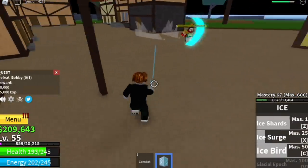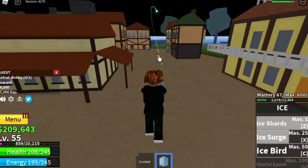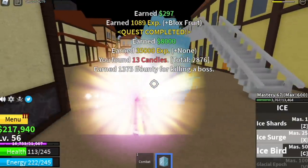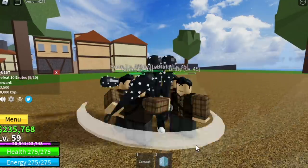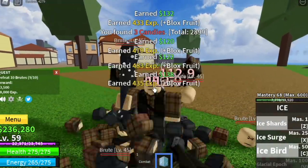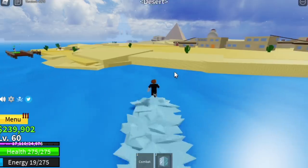Technique here: just dash after using your skill. Just dodge his Sword Slash skill and everything will be fine. The goal here is to reach level 60. You can also start defeating the Brute here — Logia effect, left clicks, Ice Bird, Ice Shards. I suggest don't use the Ice Surge much unless you're gonna use it for the last hit.